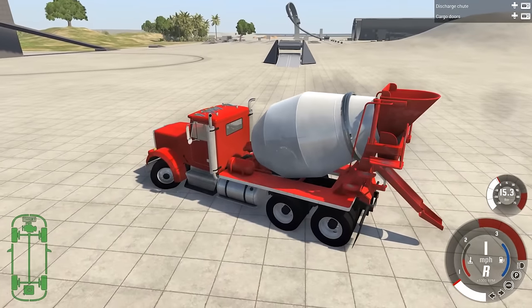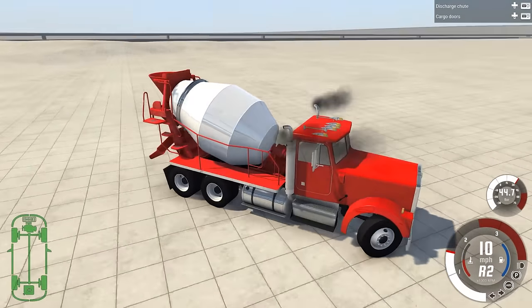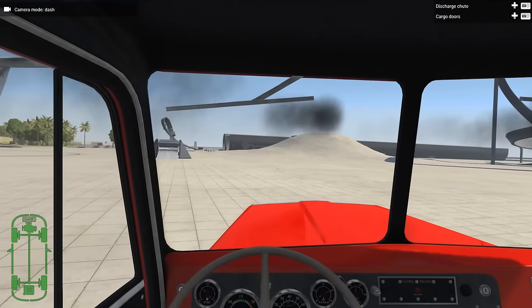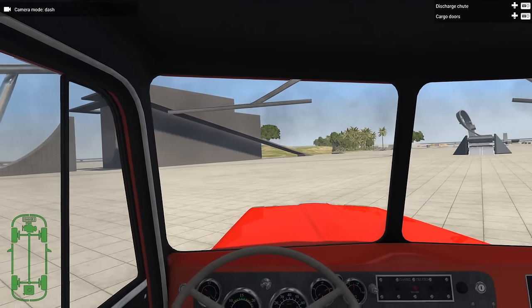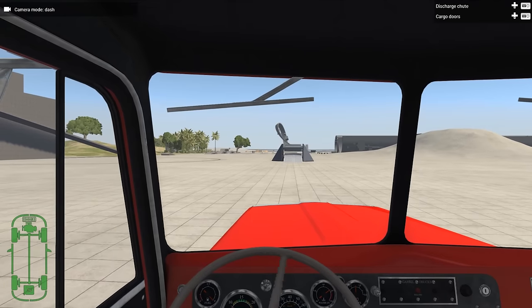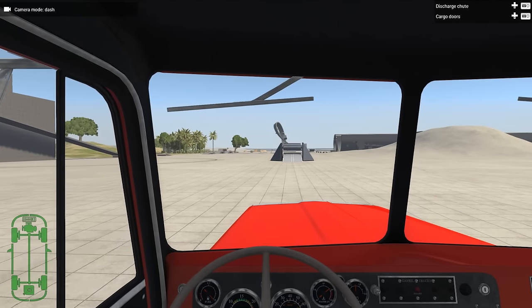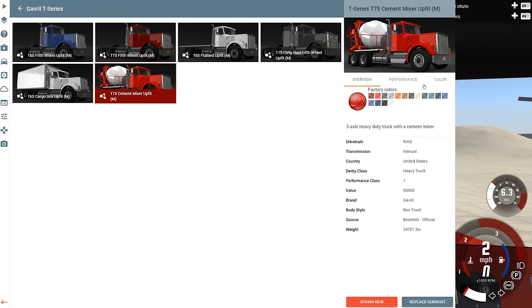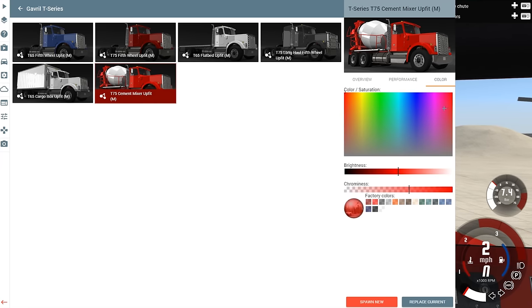Give it some distance. God, this is the worst car to establish this spawn point with. Alright, let's get first person so we can really... Almost tipped. Looking pretty good. It's a spawn point. So in order to change that, I'll actually have to spawn a new vehicle in this spot. But we can make it whatever color you want. What are you in the mood for? You want grape? You want blueberry? Chromy, chromy, chromy, chromy. High chrome... No, no, no. Extreme chrominess.